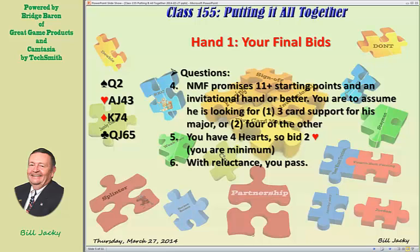You are to assume that partner is looking for three-card support for his major — spades — or four cards of the other major if you don't have three of his. Since you have four hearts, you bid two hearts. You're minimum so you can only bid two hearts; if you were maximum you could bid three. Partner now bids three no trump — what do you bid? You pass and hope he can make it. Actually it's you — you're going to play it.